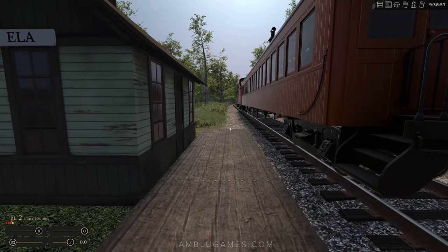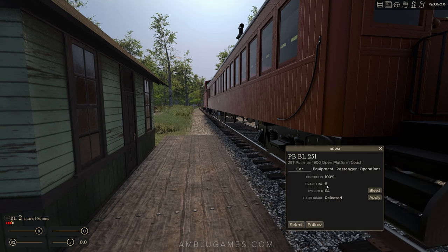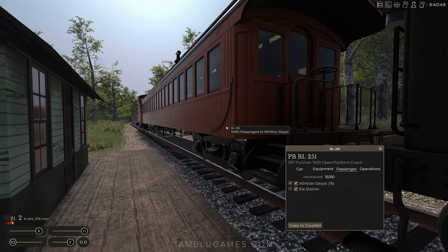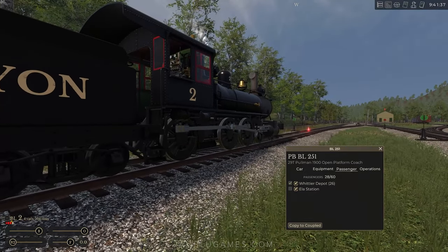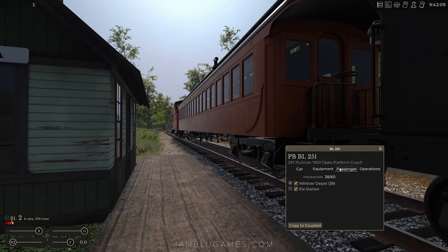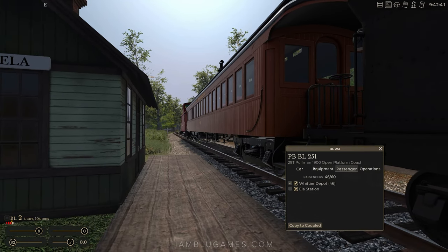Passengers are done unloading. Now I'll demonstrate the AI. Control-clicking the passenger car, selecting Passenger, choosing Whittier Depot — we just got paid sixty dollars for 60 fares. That shows you how much less lucrative passenger ops are versus freight, especially early on. The best way to earn money and progress early is freight moves to freight customers, with passenger service on the side. It does hurt you to not do passenger runs because you earn reputation from them and lose it by skipping them. You need at least one passenger run per day to keep your reputation up.